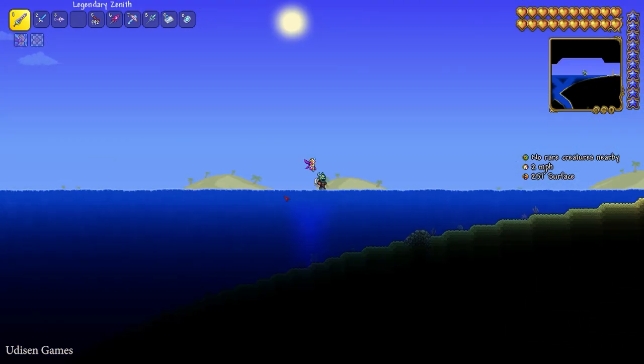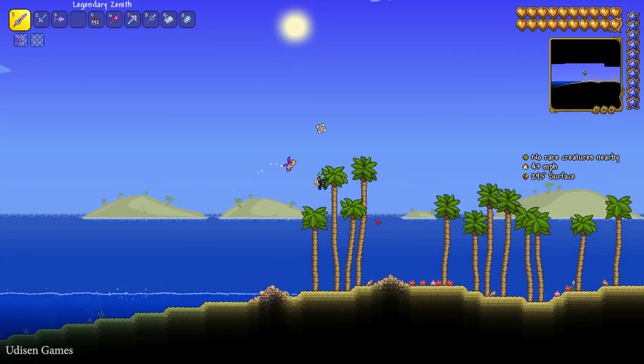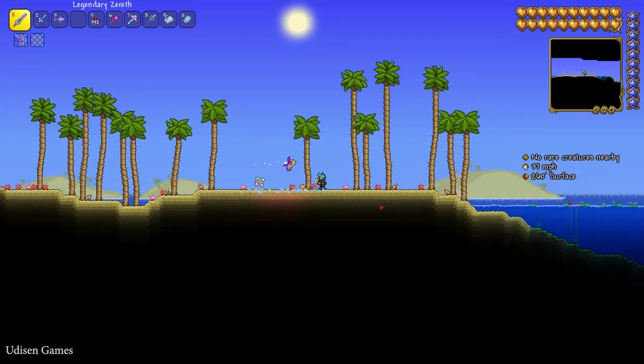Let's go. Try to find the NPC around or maybe inside the ocean. No NPC here, not a big deal — go to another corner of the map.